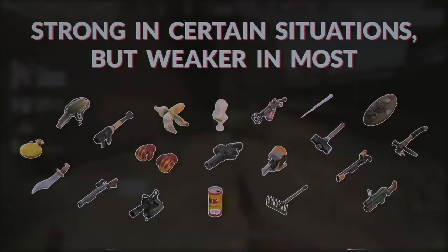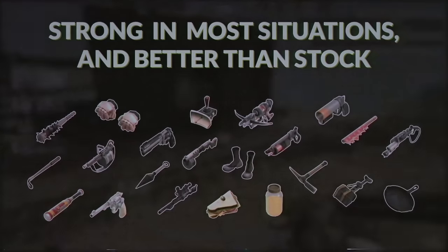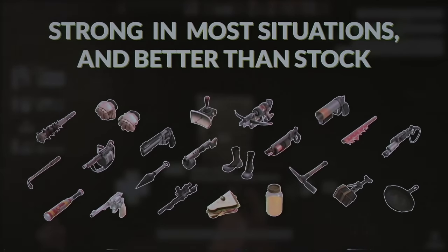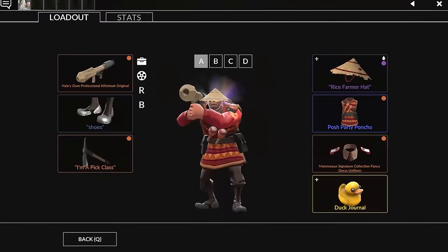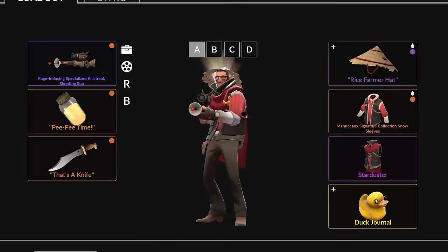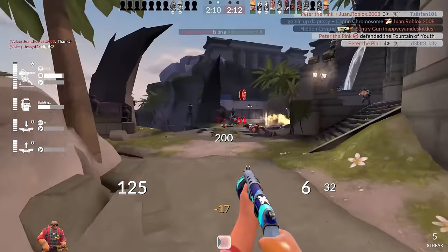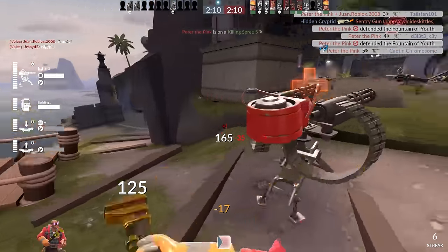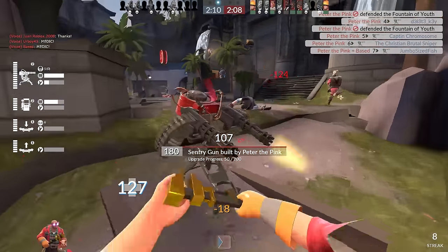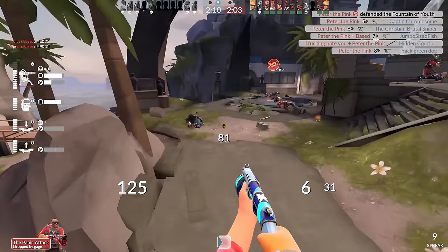While some unlocks are considered to be situationally strong while generally weak, there are some that are just so powerful that it leaves the stock option in the dust. This is evident in so many cases across many classes in their respective equipment slots, some more debatable than others. And when it comes to the Engineer's melee slot, I'd say that the stock wrench behaves exactly how a stock weapon is intended to behave in comparison to the unlocks — on paper, yes, that is probably true.